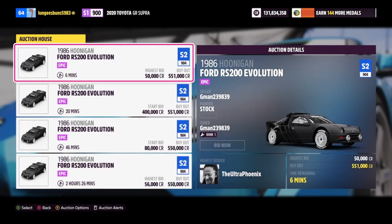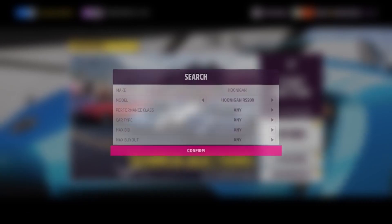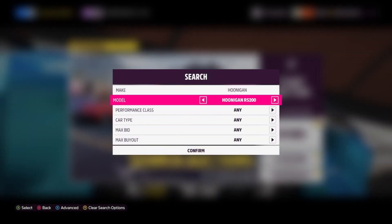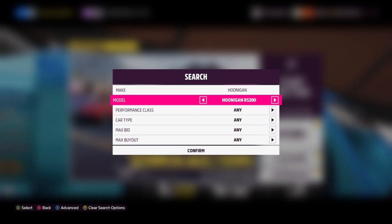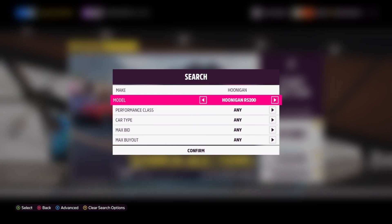Next up is the Hoonigan Ford RS200, which has a pretty high buyout of around 500,000 credits. However, this is a great car to bid on and get for cheaper than the buyout price. You can get a super wheel spin from this vehicle's skill mastery tree, so it's definitely a good option if you can get it for the right price.